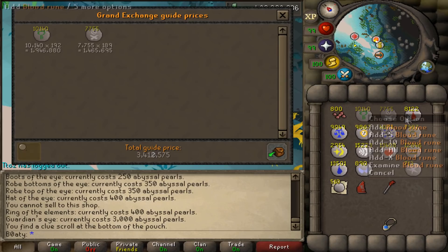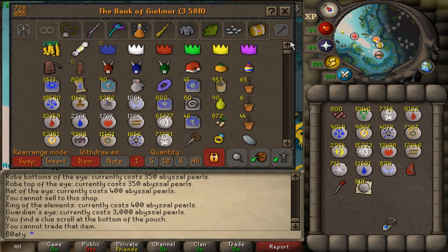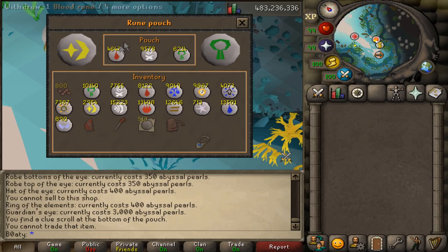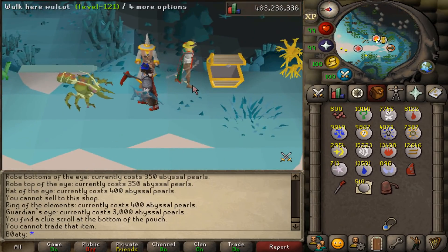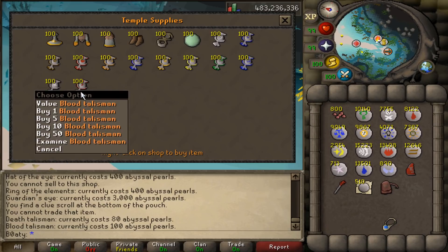A final price check of all the loot — this doesn't include what I runecrafted during the minigame. We have 8.5 million GP, which is an average of 8,500 per point — call it about 24k a game. This rune pouch contains runes crafted during the game, including another 16,000 death runes I deposited separately. So I probably made around 20 million in 1,000 games — roughly 20k a game. 800 pearls remaining and the full outfit has been bought. I think I need around another 1,500 games to buy both the Guardian's Eye and the Ring of the Elements.